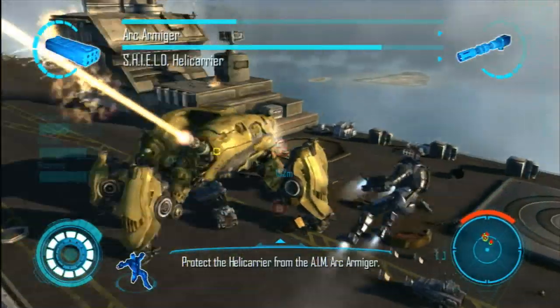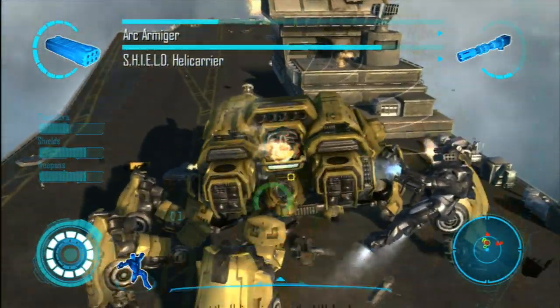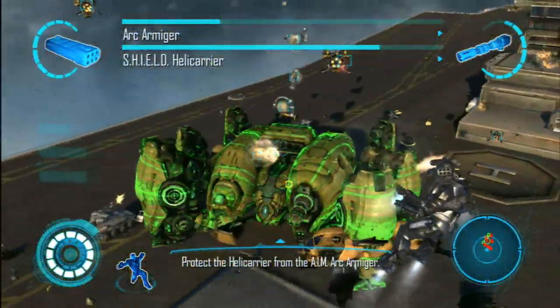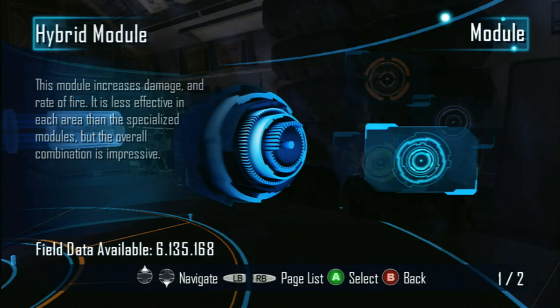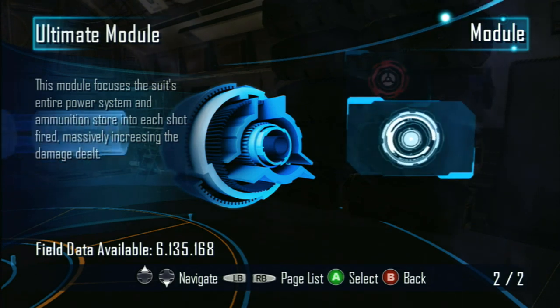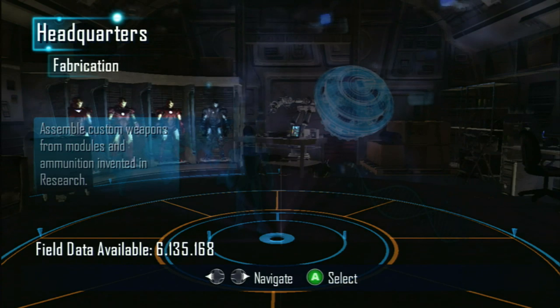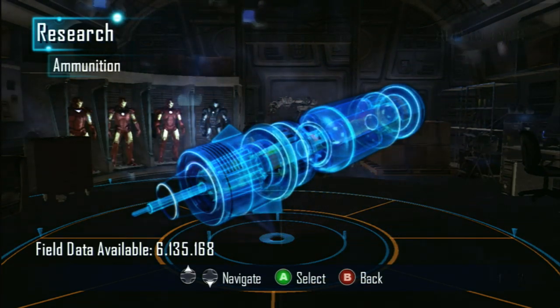Compared to the first Iron Man movie game, Iron Man 2 is leaps and bounds ahead of its predecessor. It has a system that allows you to be just like Tony and enhance your weapons via various advancements that you can purchase via credits you earn on level performance. From various combat programs that you can put into your armor to the damage modules for your repulsor rays, everything is upgradeable and customizable. You can even switch out weapons altogether — if you prefer Tony's plasma shotgun over his missile launcher, then so be it.